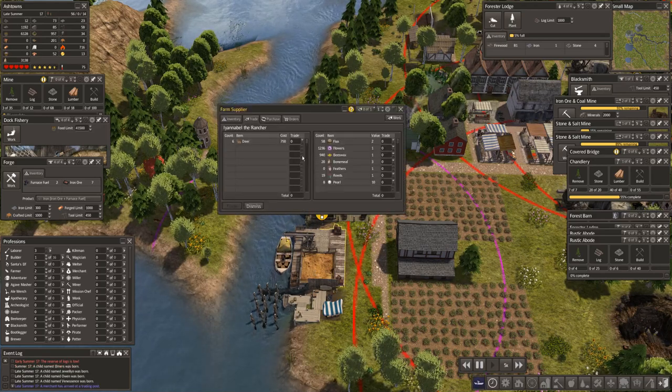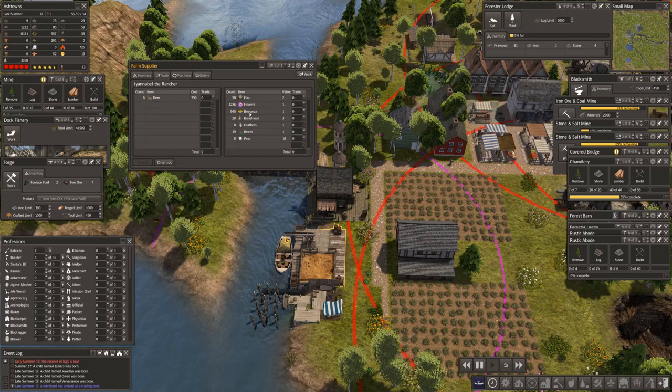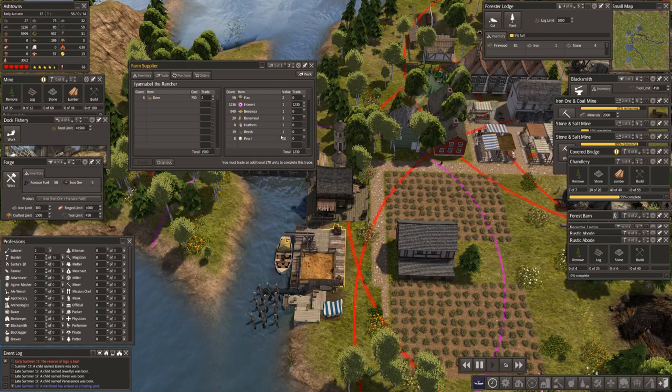We have deer. Let's put a vendor in there to start with — there's 750 each. If I were to take two, that's 1,500. Let's put in 1,230 flowers. And then if we put in... let's start with 800.